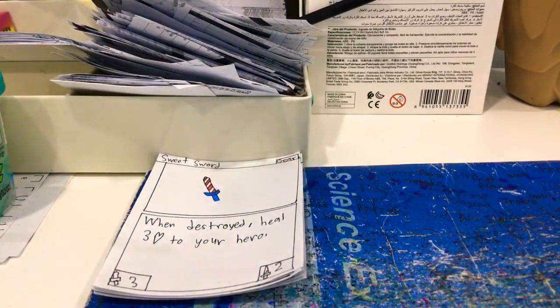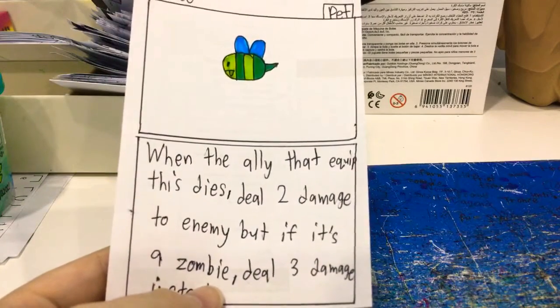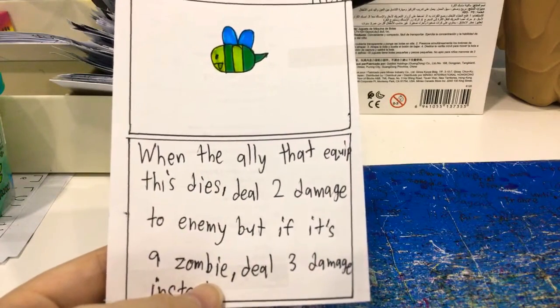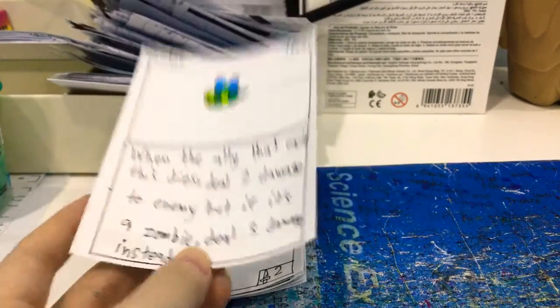Next one, we have the Zombie D. When the ally that equips this dies, deal 2 damage to the enemy. But if the ally is a zombie, deal 3 damage instead.